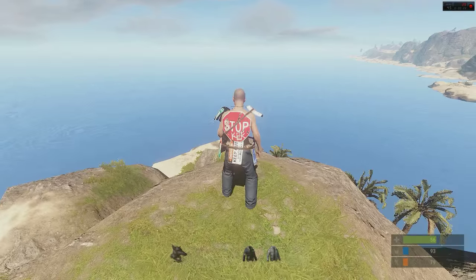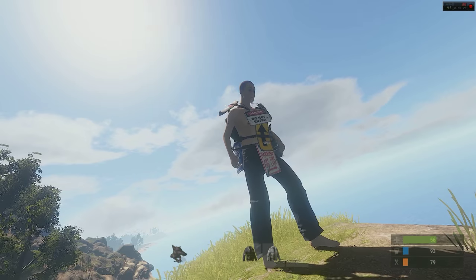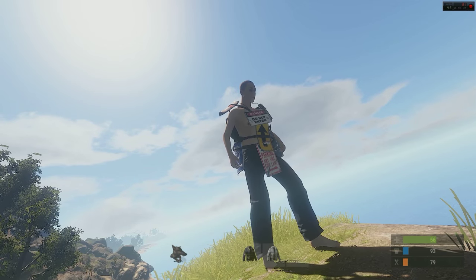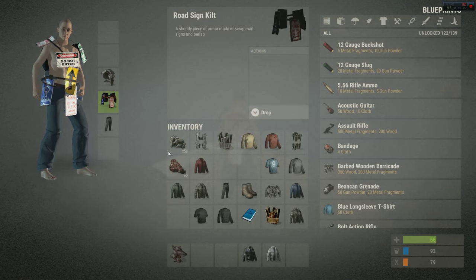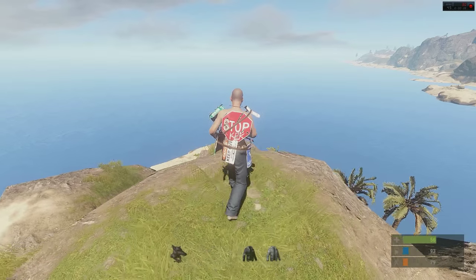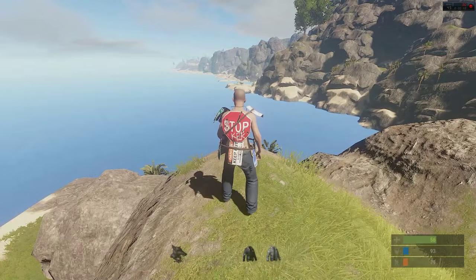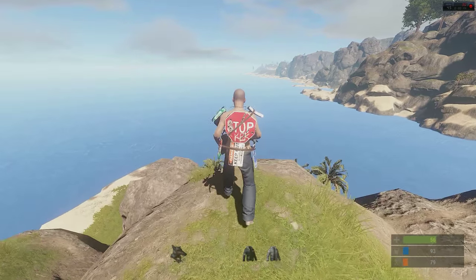To start off we've got the kilt for the road sign armour. You've got two pieces now — as you can see, the road sign kilt to go with the jacket. Still lots of holes you can shoot through. I'm not sure if the hitboxes register that.